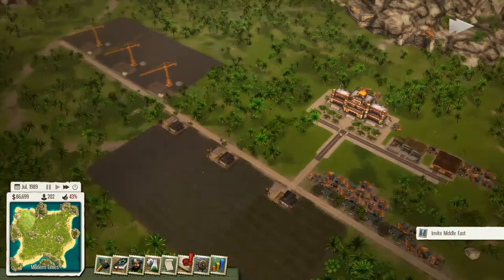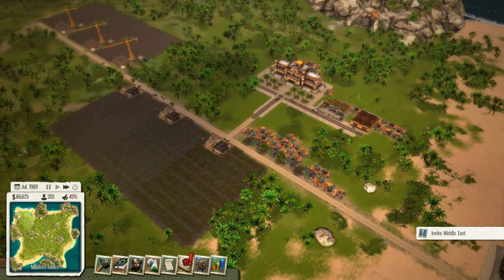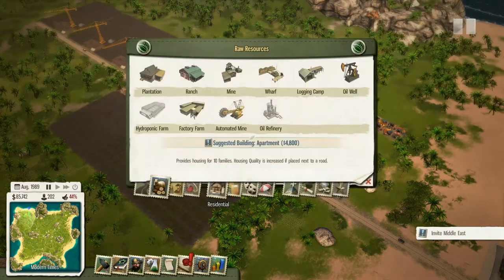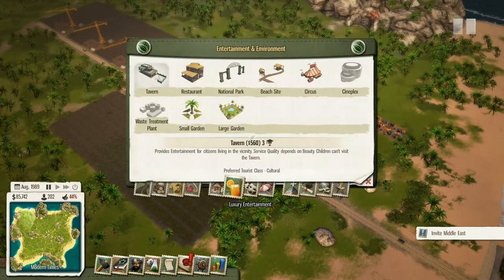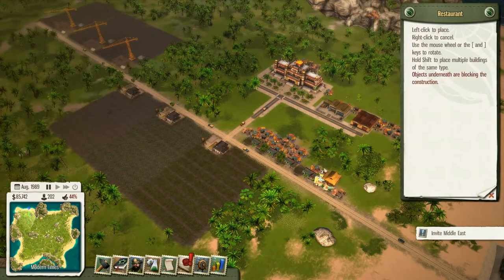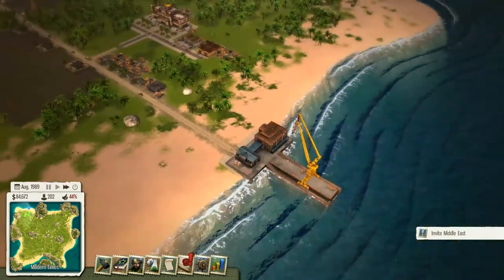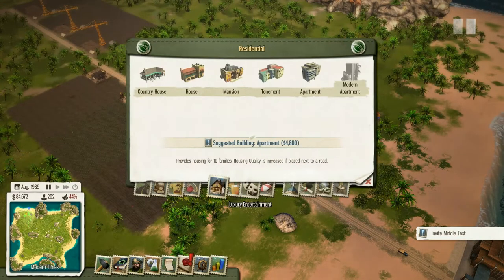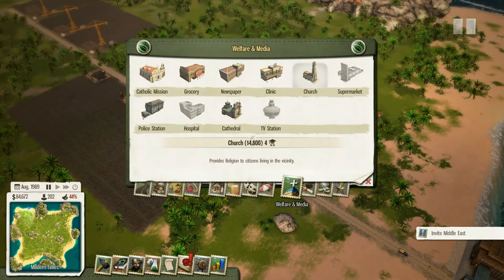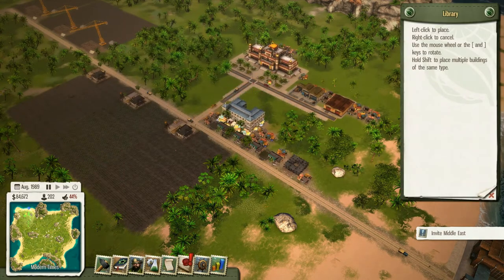Once in a while you might have an objective that you have to complete if you want — that's optional actually. She's basically telling me that you have to build some houses for the people because they are living with nature with shots. So I'm just going to try to build something that's really worth it. For the moment I'm not going to build any apartments or houses — I'm just going to place a library, then a high school, because those are really needed.